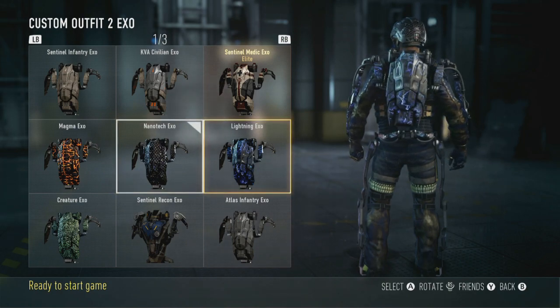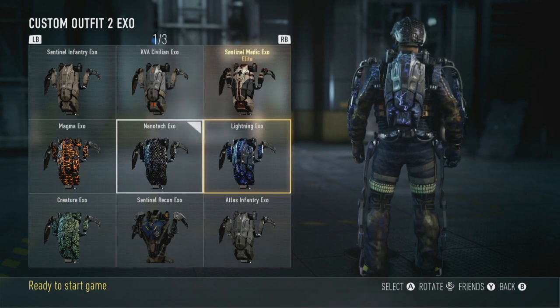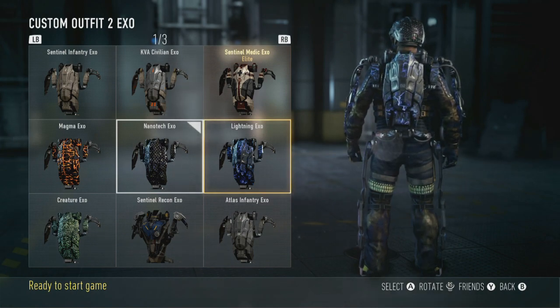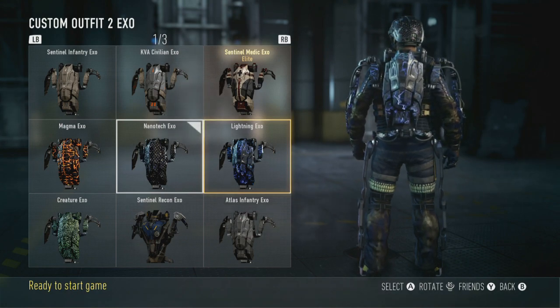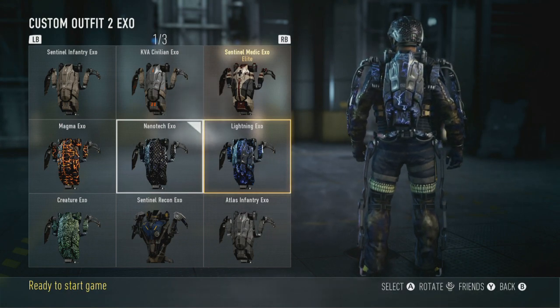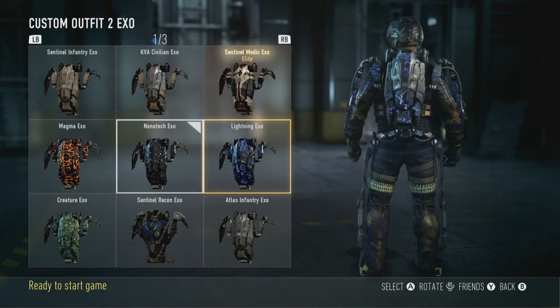We then move on to the Lightning one, and this works like a stun grenade. You Ground Slam the ground with this, it hits the zombies and stuns them. They can't run after you for a few seconds — they're like immobilized. And you can get away for a second.